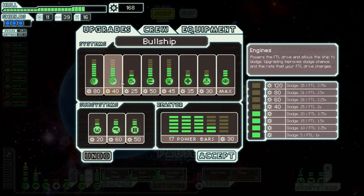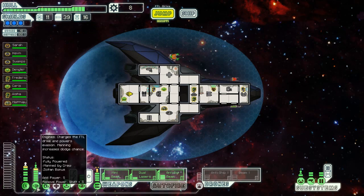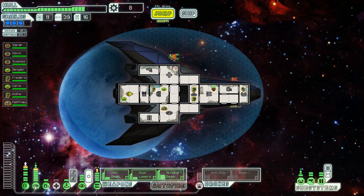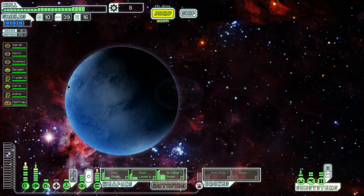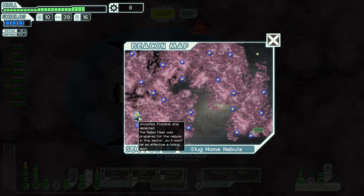We could maybe upgrade the teleporter as well, but let's go dodge. Let's get two more in the dodge, because I've never really done a run where I have full dodge. We've got almost 50% evasion, so let's just go full dodge. Now, a lot of people said to go to the slug home nebula. It was quite a tough one to call from the comment section, but I'm going to go slug — even though I'd rather go to the civilian sector. You guys made the choice and I'm happy to adhere to it.